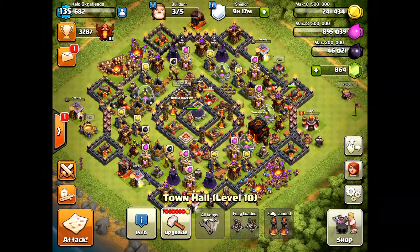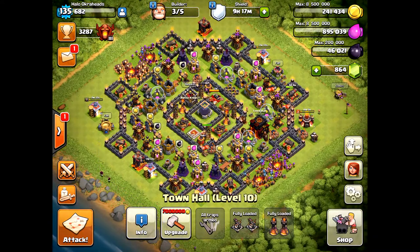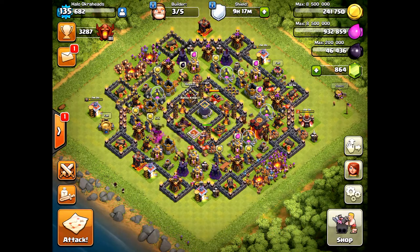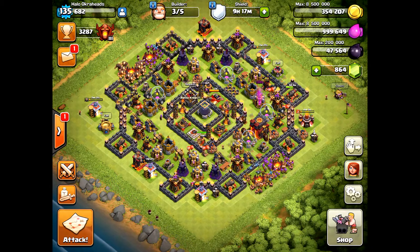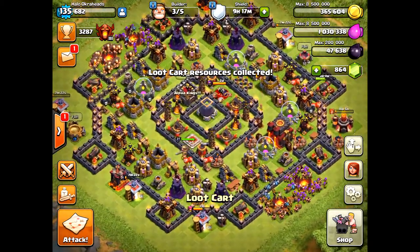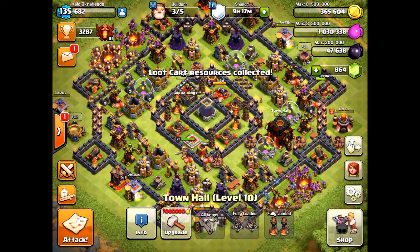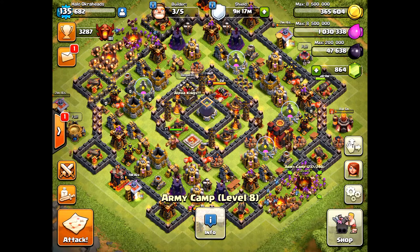Hello my friends, today we have Town Hall 10 protecting your dark elixir. Here's a new base I found and so far it's worked out well. You're only going to use this if you don't care about your gold or elixir or losing some trophies — it's all about protecting that dark elixir at all costs.